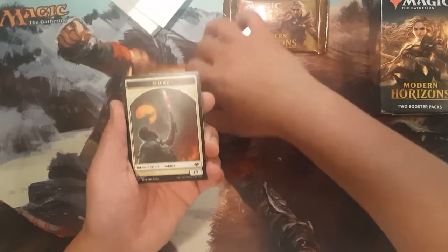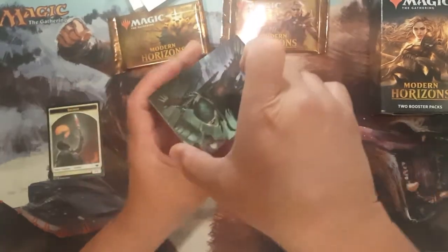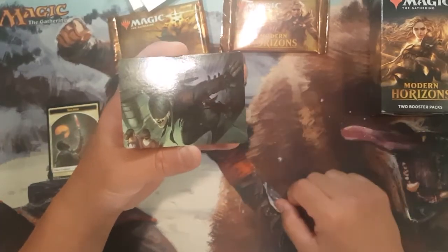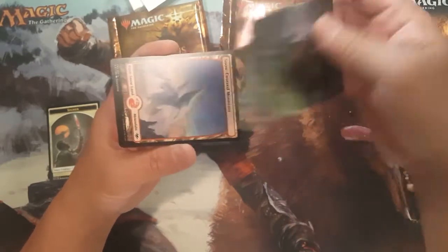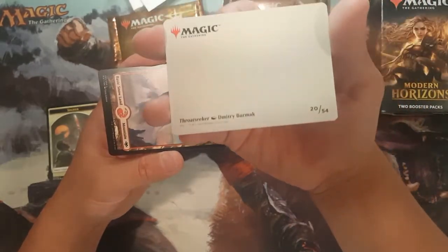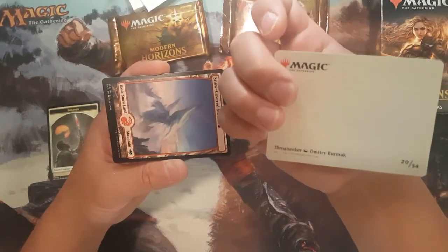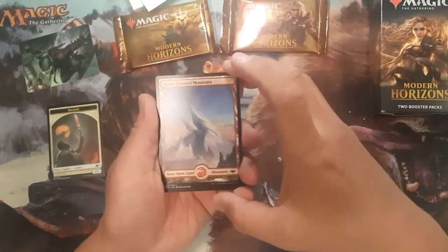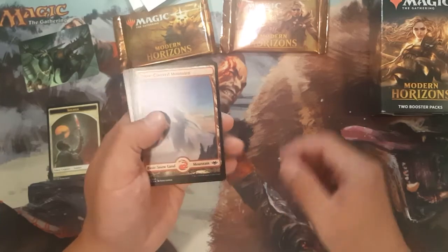Starting off with the full art soldier token. This set actually came out with these full art cards — you can collect them and there are 54 in total. Looks like we got a Throat Seeker by Dmitri Burmak. And they also had the full art snow covered land that they reprinted in this set.